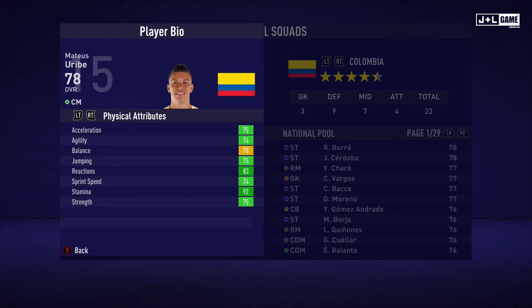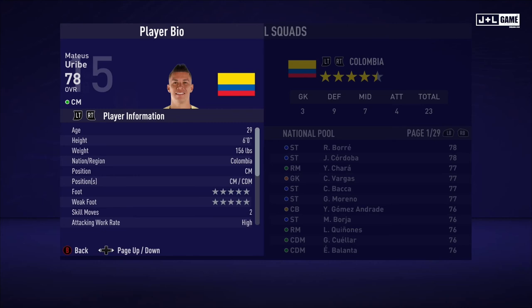And up next, we have Mateus Kurabi — not sure how to pronounce that one. His physical attributes are looking pretty solid, mostly in the green, only one yellow. His mental attributes are also looking all good — they are all green. And his skill attributes are balanced, mostly green and yellow with one red. So his attributes are looking solid.